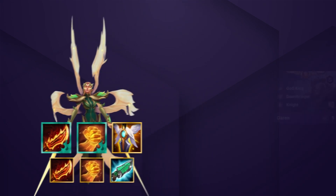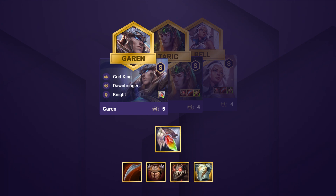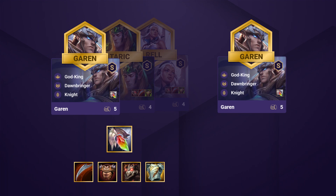This comp doesn't actually have many other carries, but you will want to be building a lot of defensive items. Garen, Taric, and Rell are going to be your 3 main tanks. You'll want to put any extra defensive items like Dragon's Claw, Bramble Vest, Titan's Resolve, or Gargoyle Stoneplate onto them. Redemption is also a really good item that can go on any of these 3 units, which will help your team stall out even longer. If you also have any AP items, you can place these onto Garen — things like Spell Crit or Deathcap are really solid, and he will deal a ton of damage.